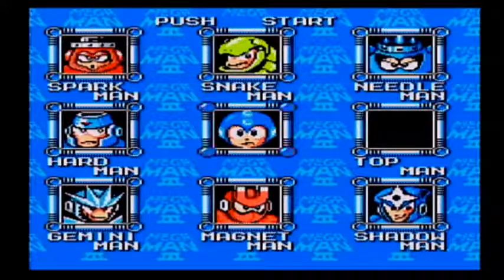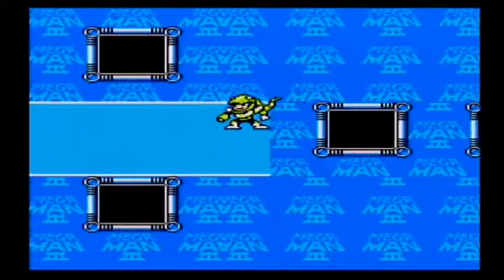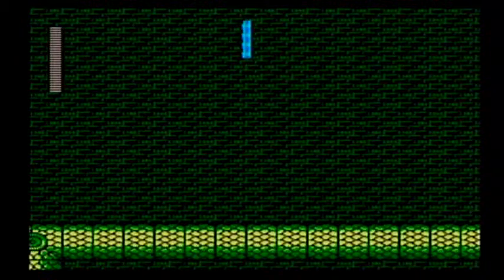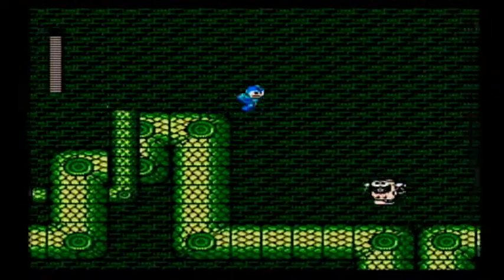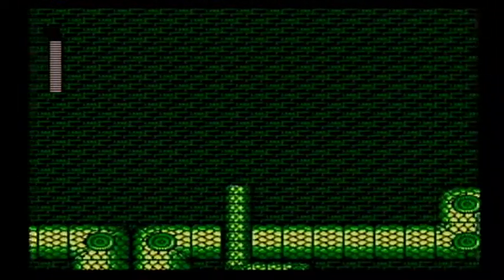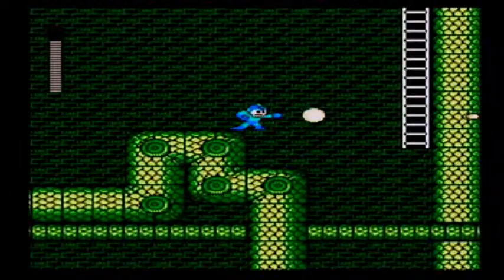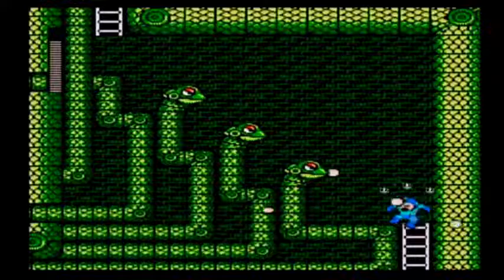So now we get to choose another guy. If you're going in weakness order you'll want to do Shadow Man next, but I want to avoid doing Shadow Man for as long as possible. Let's go after Snake Man. Snake Man's a stylish looking guy and he's got amazing music.